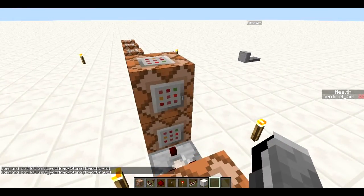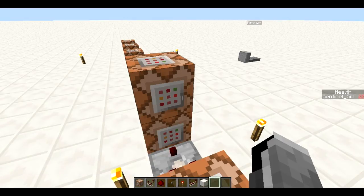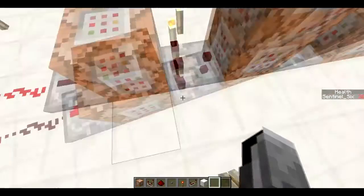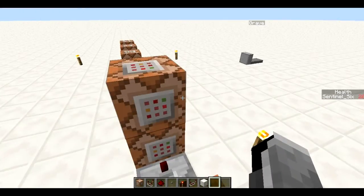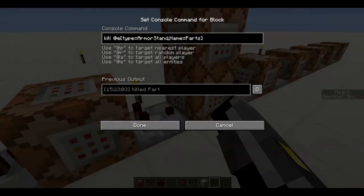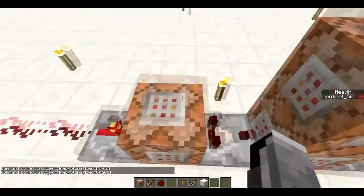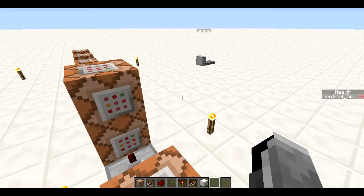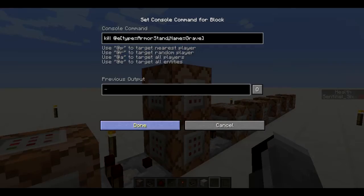When that condition is met, there are two types of armor stands: ones with the name 'parts', which are the parts of the grave, and one called 'grave', which has the custom name visible — that's why it says 'grave' above it. The first command kills all armor stands named 'parts' and all armor stands named 'grave', basically destroying any existing grave before spawning a new one.